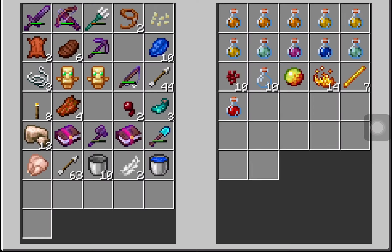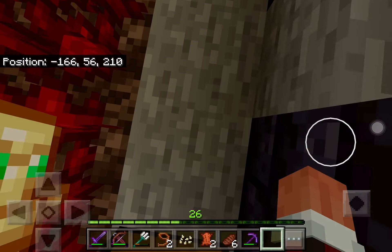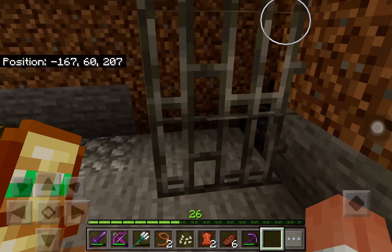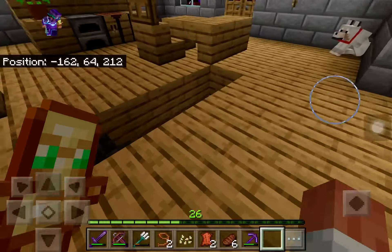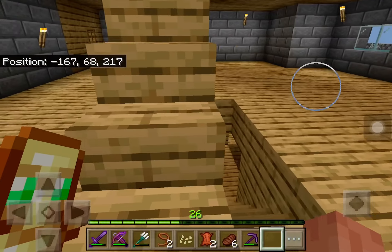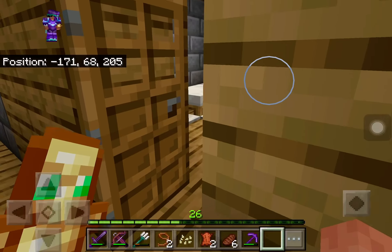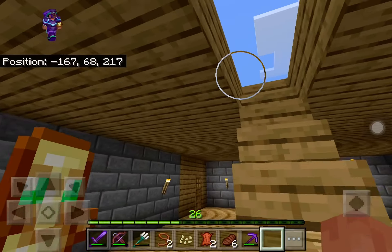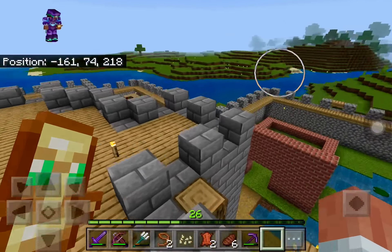This is where I keep all my junk — I'll probably throw it away eventually. And then my valuables are in here: some lapis, I think some diamond blocks somewhere. Yeah, a bunch of stuff. This is where I keep my valuable ores and tools. And here is my enchanting room, and some nether wart — I'm not summoning the wither, you are not going to see me summon the wither.